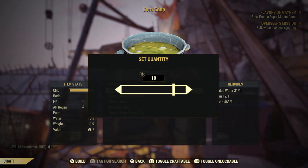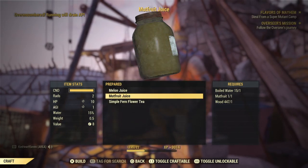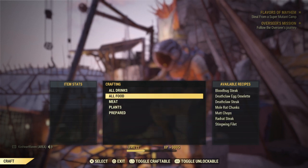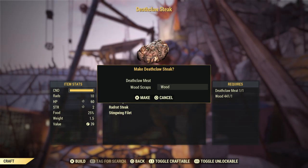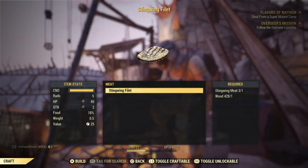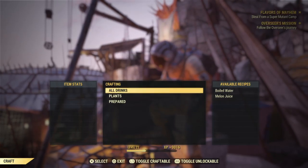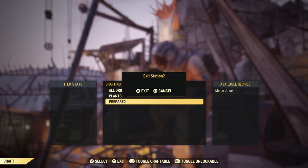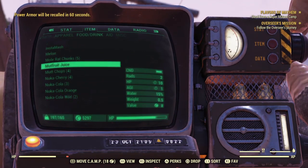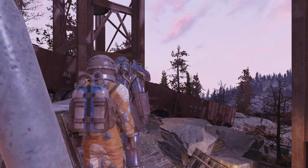I need to save the melon because we need that back at camp. Most food has a condition — it's just a timer, pretty much. When that food is going to go bad, I've got some time to get back to camp. Let's go ahead and hop back into power armor.